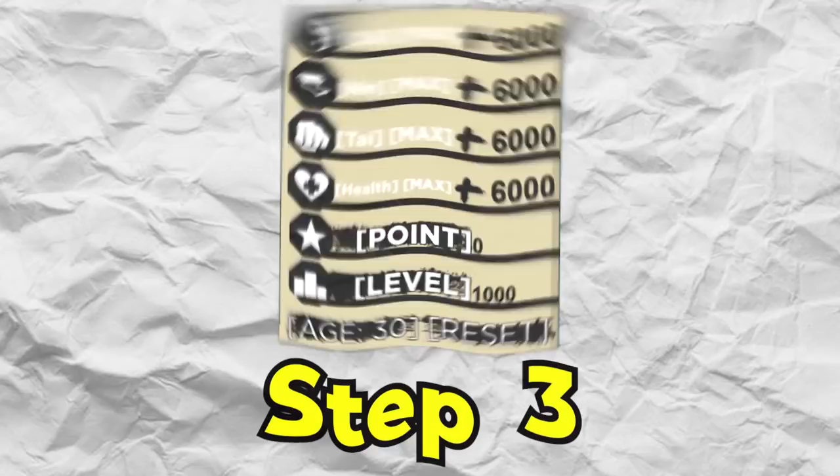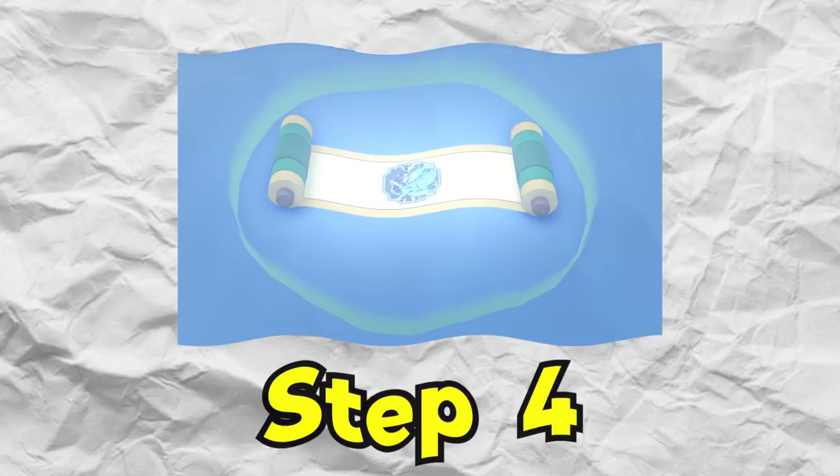Actually, I just thought of a step four: server hopping for a scroll. It could be a tailed beast, a faith spirit, any mode — mostly looking for modes. I'll also hop for some sub-abilities like the Ross and Shuriken, spirit bombs, Rasengan — just all that good stuff.